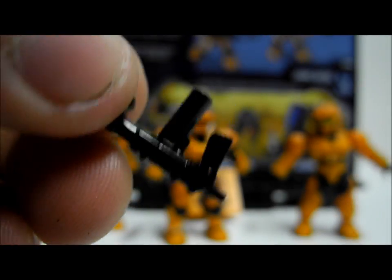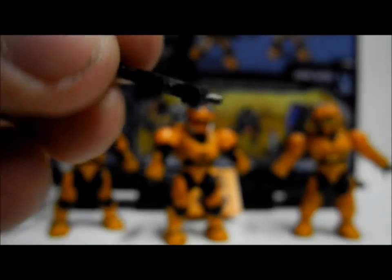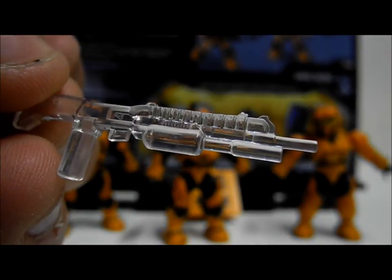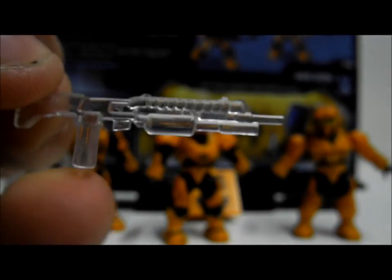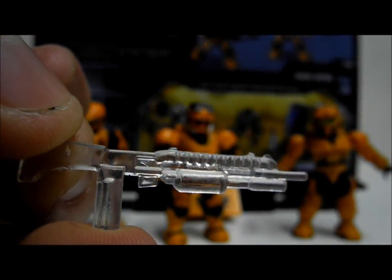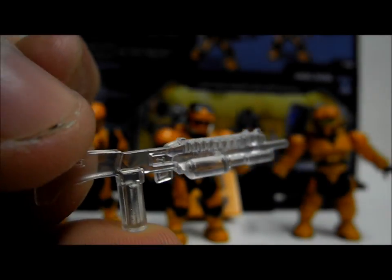We also get a new mould SMG. This SMG is my personal favourite — I really love these new SMGs, much smaller and much more realistic compared to the old size. And we finally get an active camo shotgun. This is one of my favourite weapons Mega has done to date. We've seen an old mould active camo shotgun before, but there were only a hundred of them in the world, so this one is incredibly nice.